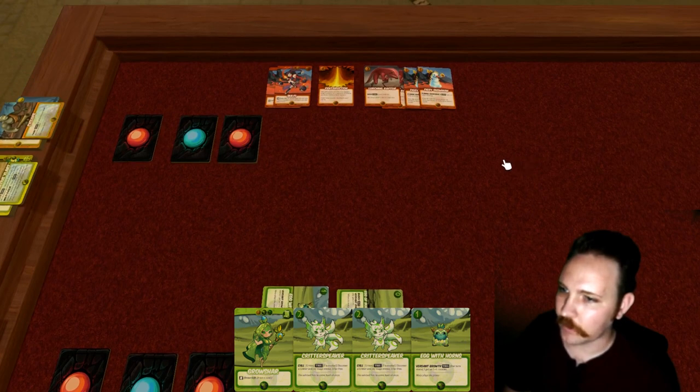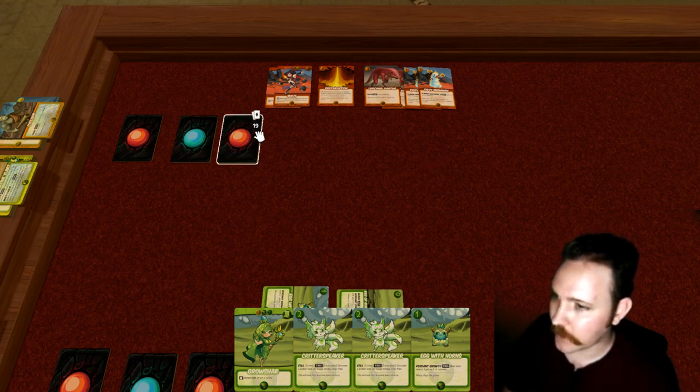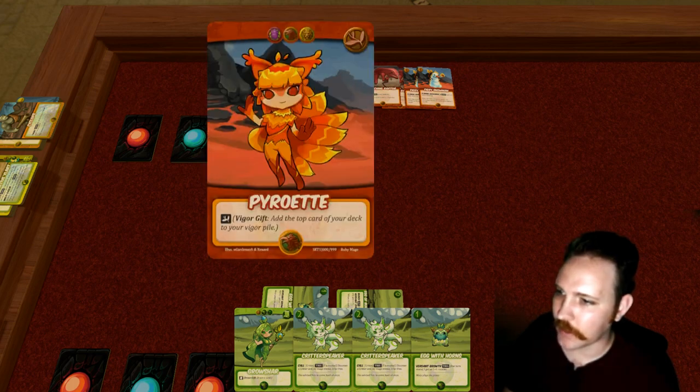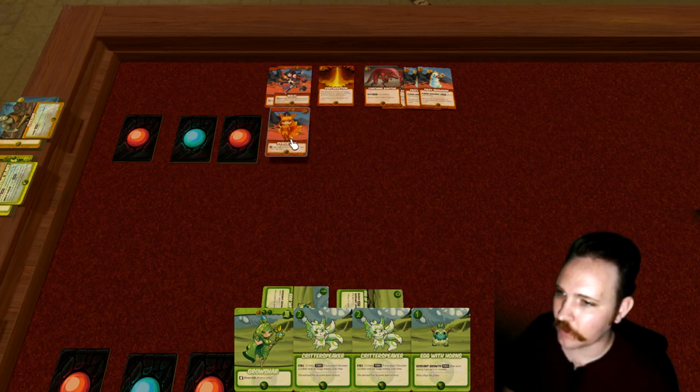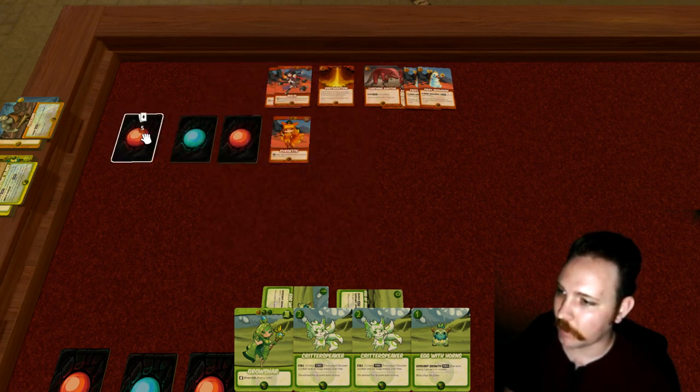The Sphine player didn't draw a card, but the Ruby player will because they're going second. Whenever you draw the first card of your turn during your normal beginning-of-turn phase, you can check it to see if you got a mage. And in fact they did. If they hadn't gotten a mage, they wouldn't have revealed it — they'd have just put it in their hand. But since they got a mage, they reveal it.